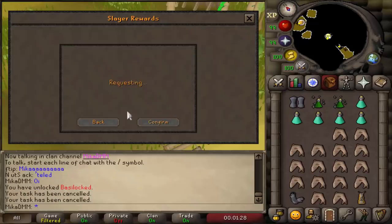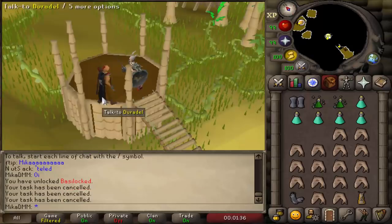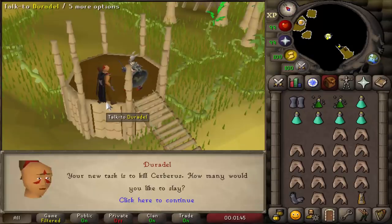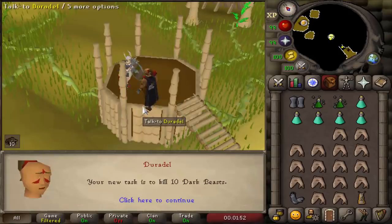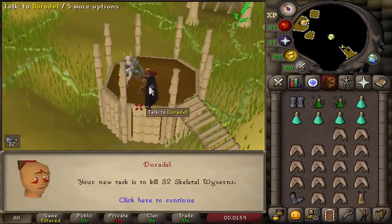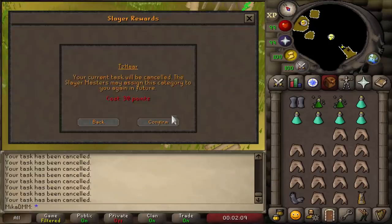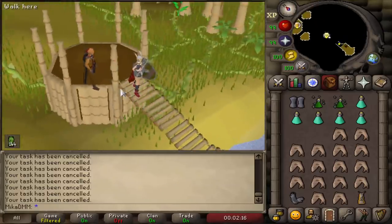Dark Beasts — I could easily do it. Smoke Devils again — damn. Blue Dragons — I want Basilisks, how about that? Cave Horrors — okay, I'll give you one more shot. Cerberus — listen, I clearly do not want that. Dark Beasts? Nah, I'll do another skip. Skeleton Wyverns — no. Calphite Queen — one more. It appears that we're not going to be slaying Basilisks while on task.